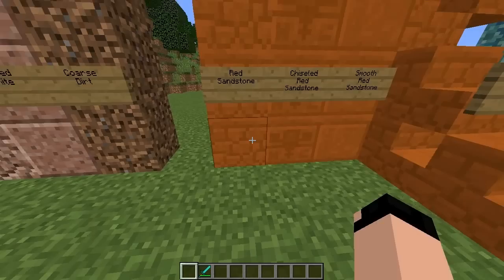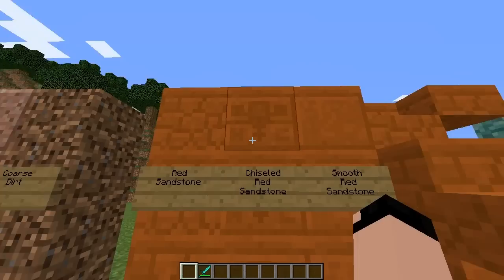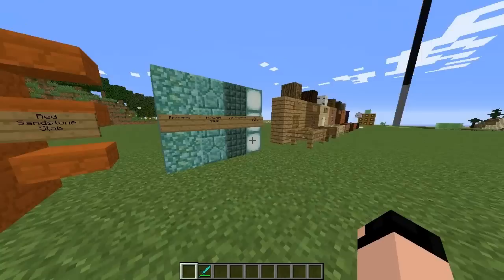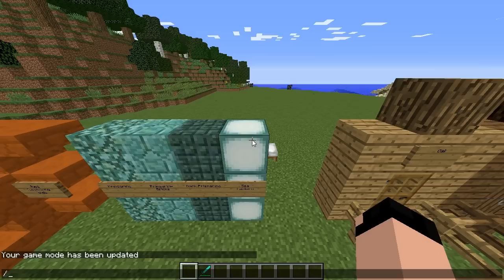Next up we have red sandstone, chiseled red sandstone, smooth red sandstone, red sandstone stairs, and red sandstone slabs. Something interesting about this texture compared to regular sandstone is that it has a weathered design. Moving further, these are the blocks you saw on the ocean monument: prismarine, prismarine bricks, dark prismarine, and a sea lantern.